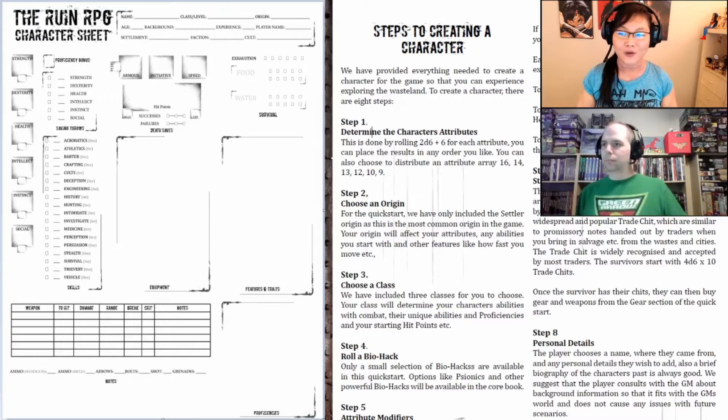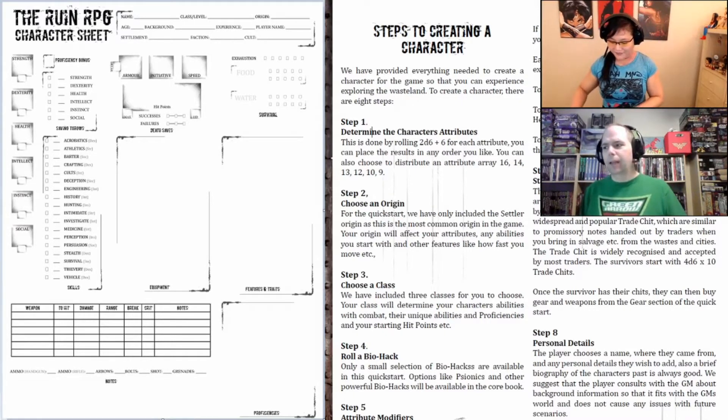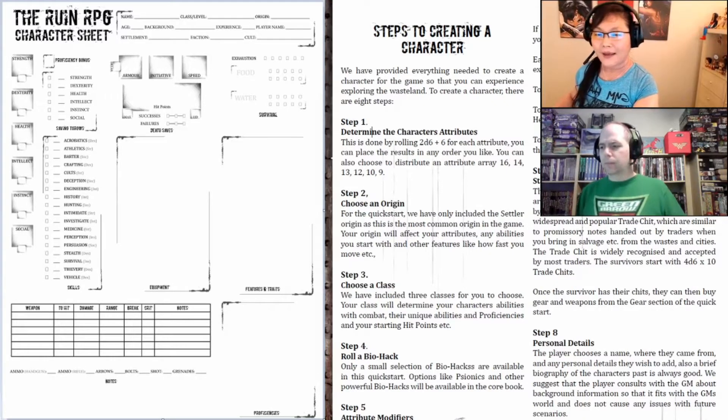Character creation will start showing you some of those changes. We're going to be using the Quick Start that you can get off DriveThru RPG — it is free — and I will leave a link in the description below. In the Quick Start, we're only given three of the five classes, and only one of the backgrounds. Brandon believes there will be up to seven classes total, but we're going to be playing with one of three options today.